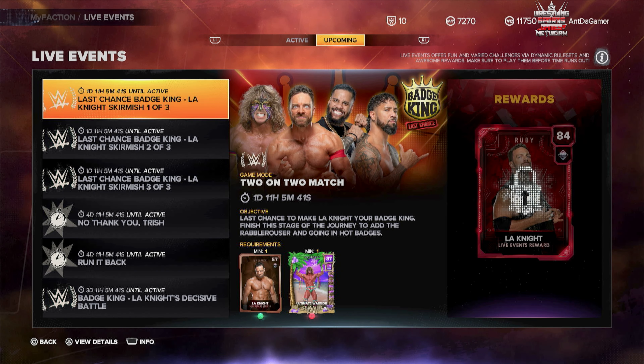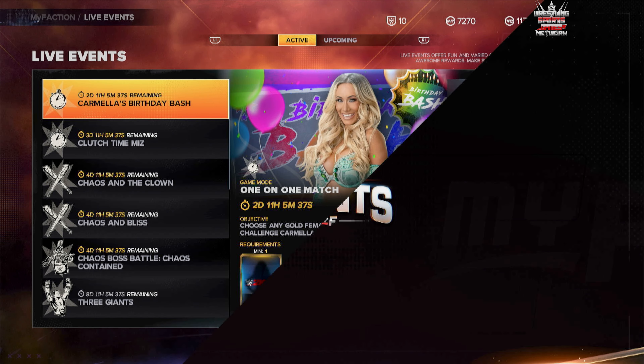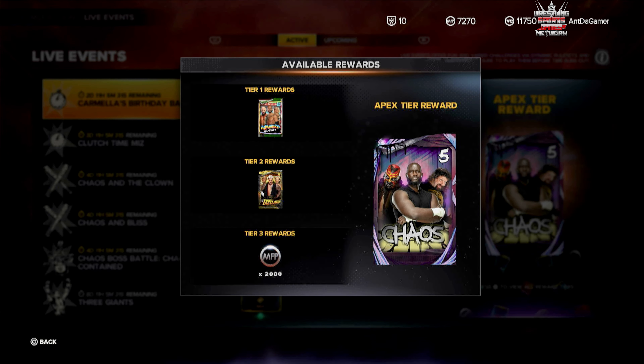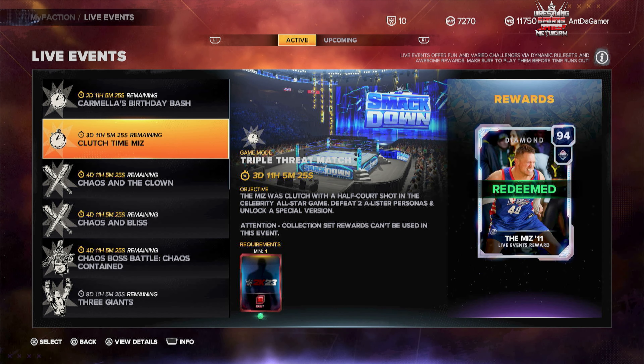Still trying to get that Summer Heat Ultimate Warrior — but we're going to keep it moving because it's late and I don't want to keep people up. Carmella's Birthday Bash is live right now. You get into this event and you can get chaos packs.